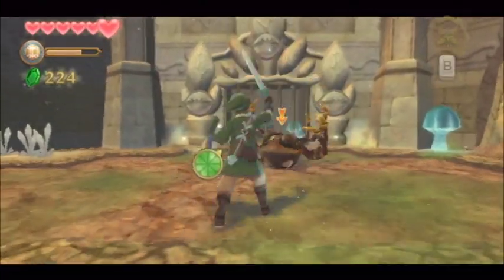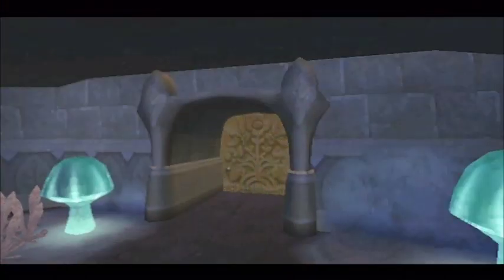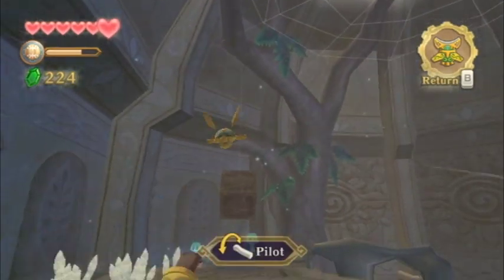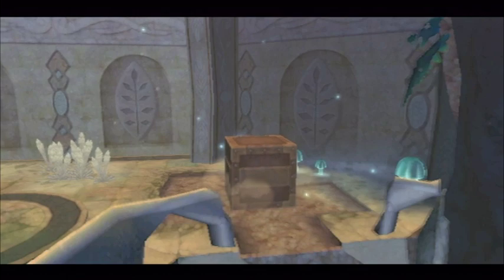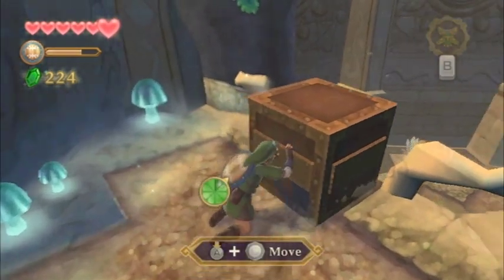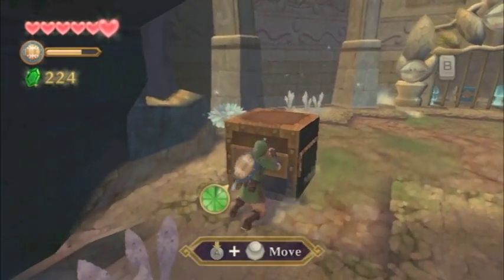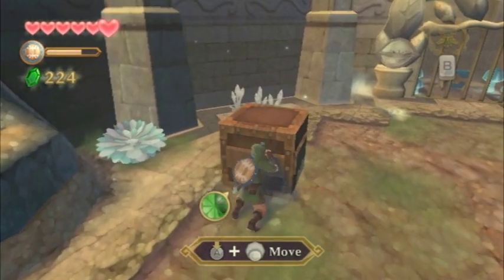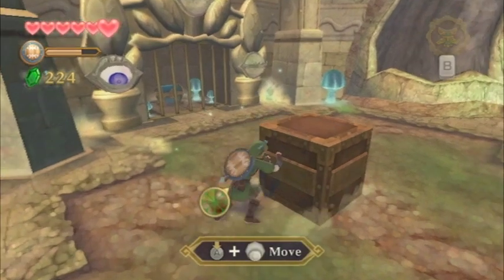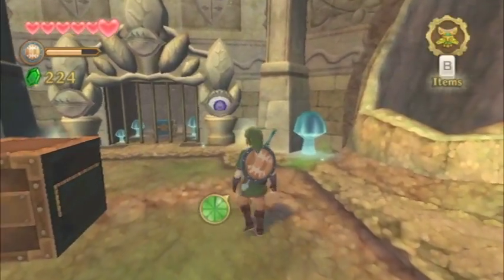Unlike the previous rooms where there was only one or two eye switches, this room has three of them. You can't get the top one to follow your sword because you're too low to the ground. So you climb up and use the beetle to cut down a box — but this is a steel box, so it won't just break once it hits the ground. Move it in front of the three eyes that are in front of the large steel gate, and once you step on top of the steel box you'll gain the attention of all three eyes. It's a pretty sweet puzzle that makes you think a little outside the box.